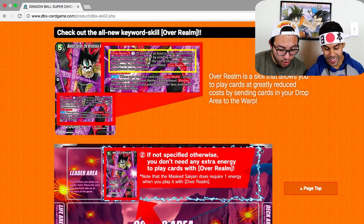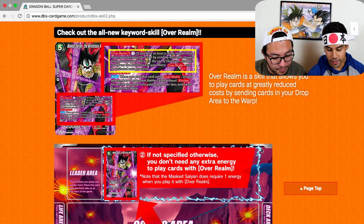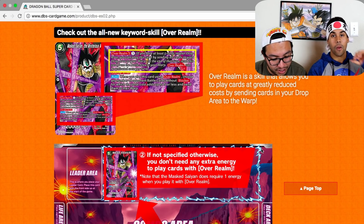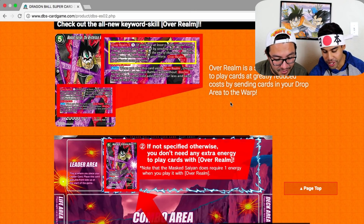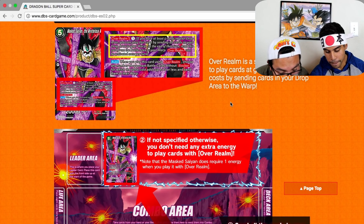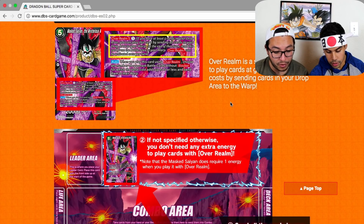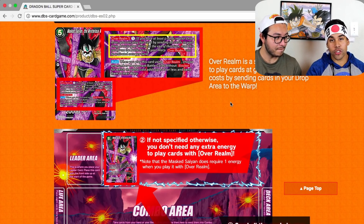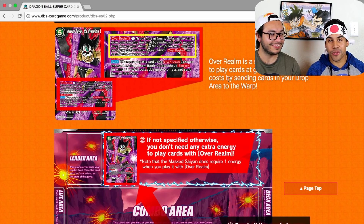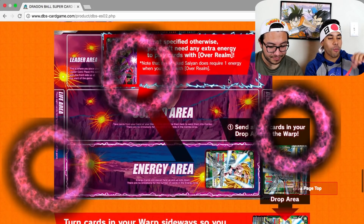It says 'Over Realm 5' — that means one energy, any color. If you have at least five cards in your drop area, you can play this card by sending all cards in your drop area to your warp. Then, once per turn, when you play this card using Over Realm, choose any number of your opponent's battle cards without blocker whose total cost adds up to five or less, and send them to the warp. That's really good — you're removing threats from the field.